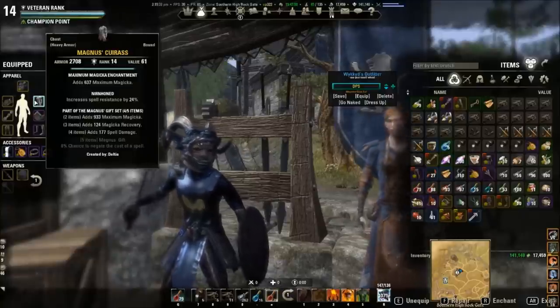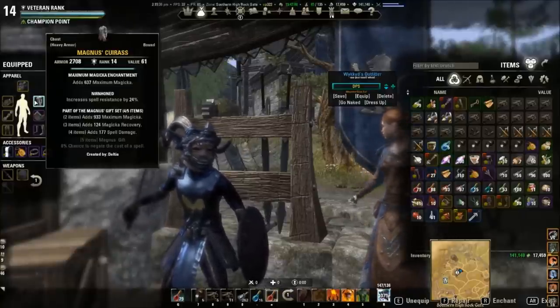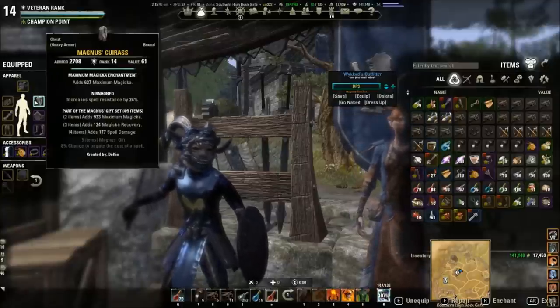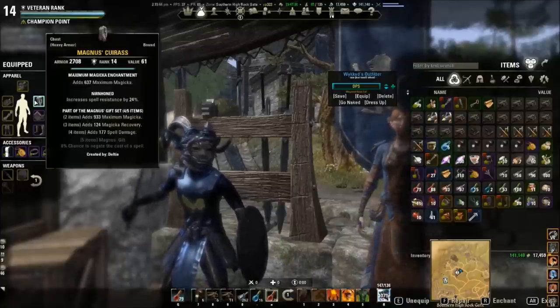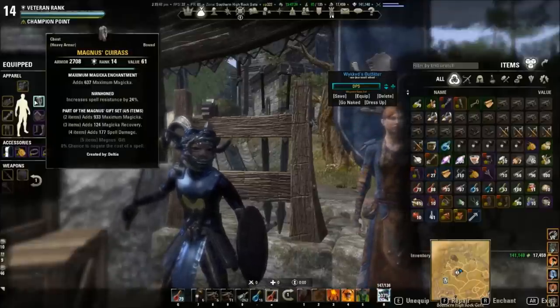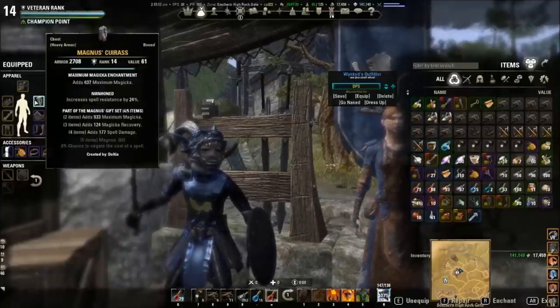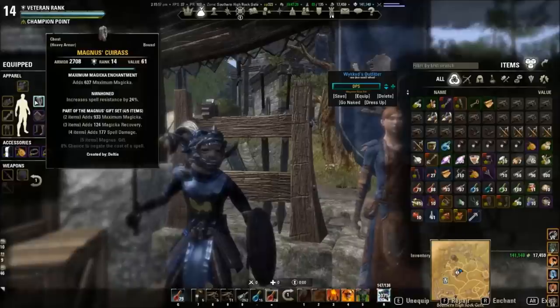Nirnhon's probably going to get nerfed in the future, so enjoy it while you can — it's very, very powerful. The four-piece gives you a nice spell damage, magic recovery, and max magic. For these builds, I typically recommend five heavy if you have access to the two-piece sets. If you don't, I usually go five light, two heavy. This is for magic DPS and it isn't going to work for everyone, but it's going to work if you're just getting into PvP.